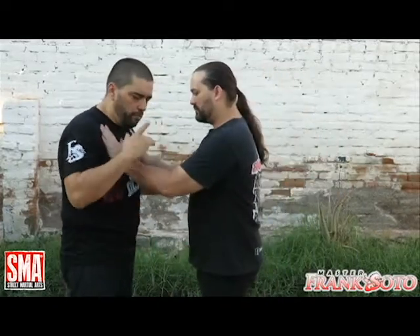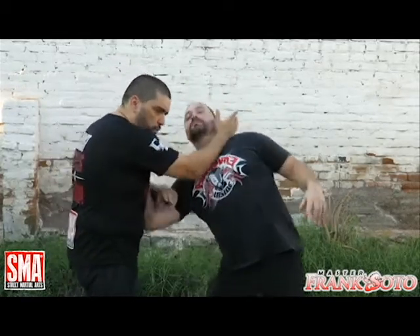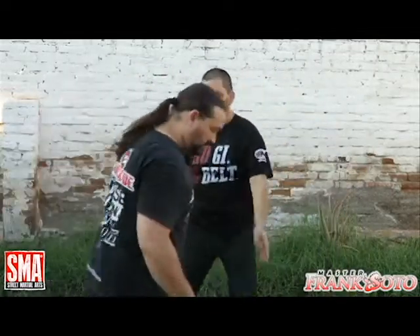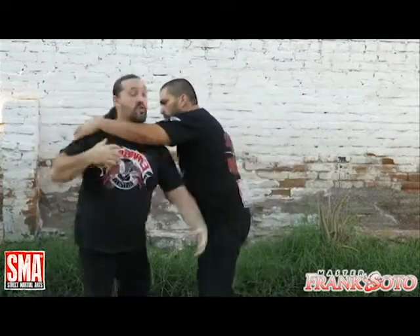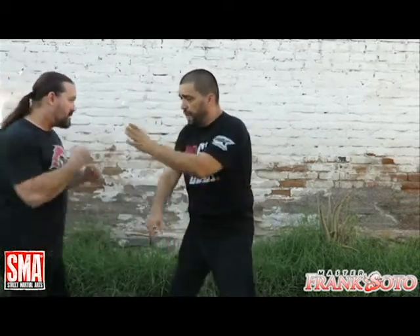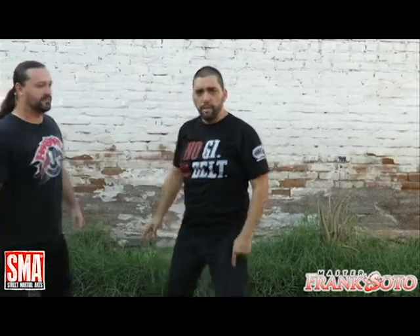If he grabs me and one hand is loose and he wants to hit me with that one, I might parry that hit and control my opponent. Sometimes if he wants to hit, I might be able to get away, get out of it. Sometimes I'm going to be able to manipulate my opponent's structure, and sometimes I'm going to have to devastate. And some of the time I might even go to the ground — in which case I'll need to use grappling skills or ground fighting techniques.